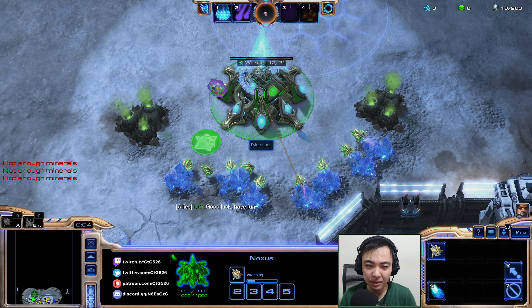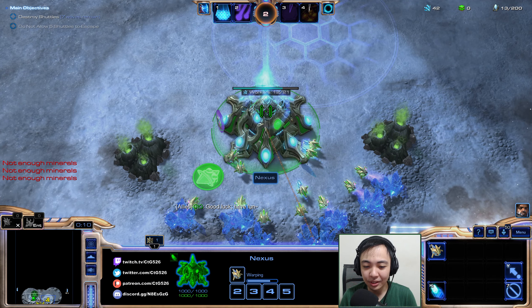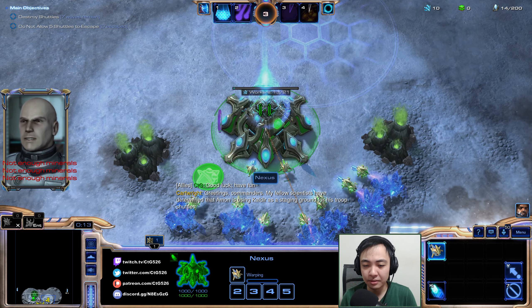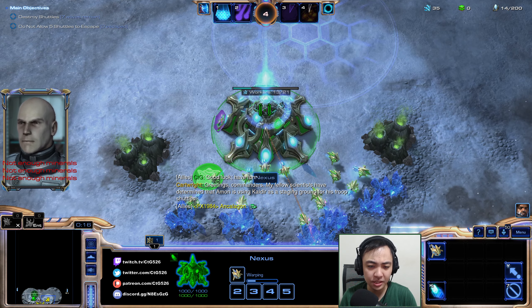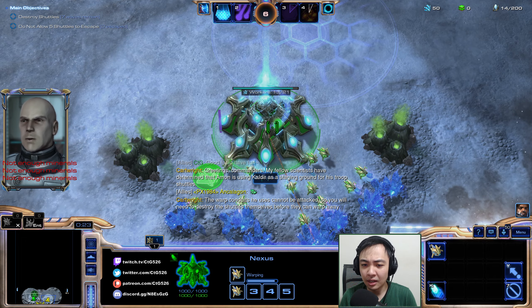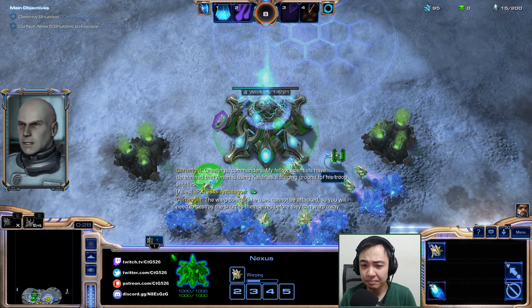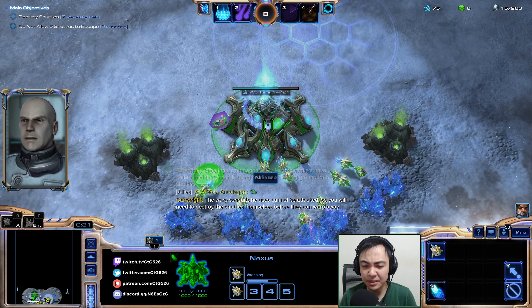I'm going to use Garden Shell even though it's technically a top bar ability — it's passive so there's no reason not to. We will probably go Mass Dragoons. The enemy is not Zerg, so it looks like a Mass Dragoon game. I'm going to go a fast gateway at around 15-16 supply.